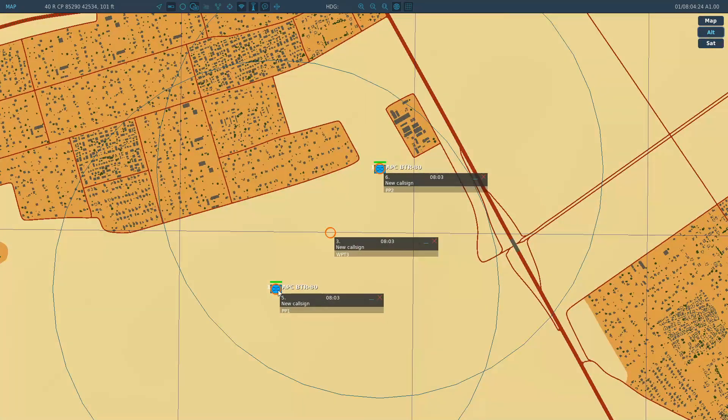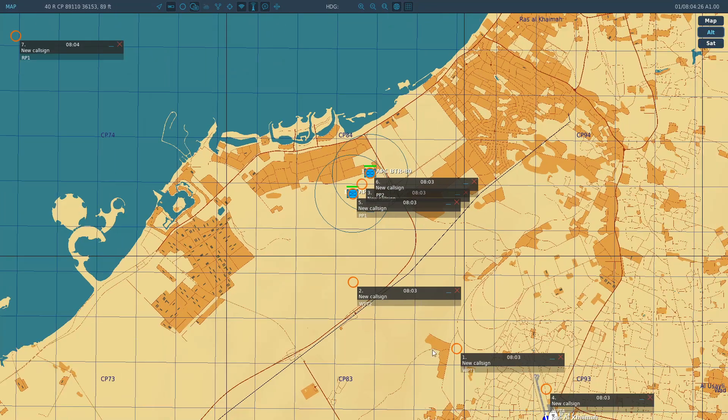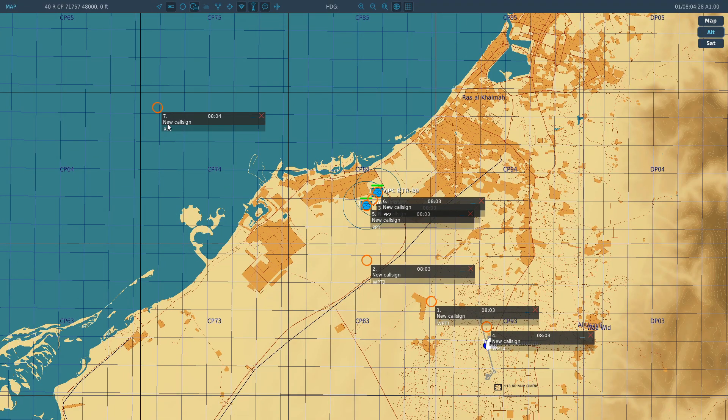So to summarise, we're going to put route points 1 to 3 in there, pre-planned points 1 and 2 in there, and waypoints 1, 2, 3, and 4 in there. These all need to be spelled with capital letters as shown.